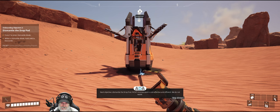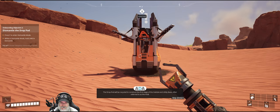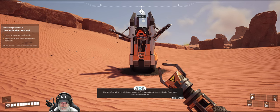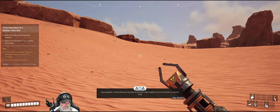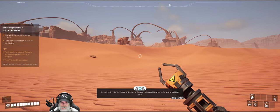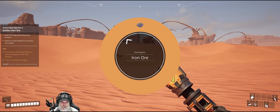Next objective: dismantle the drop pod. Fix-It Incorporated is cost-effective and efficient — we do not waste. The drop pod will be recycled to construct the first stage of the habitat and utility base, often referred to as the hub. Next objective: use the resource scanner to find and collect additional iron to build the hub. If you cannot find iron, be assured scans of the planet have revealed sufficient iron sources. So let's scan for iron.